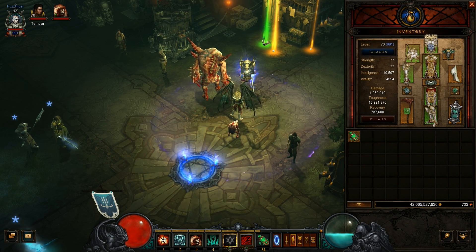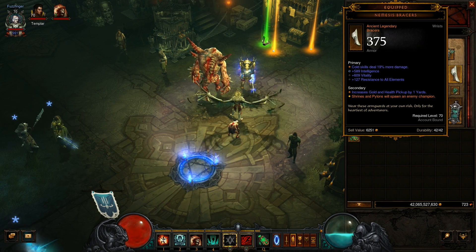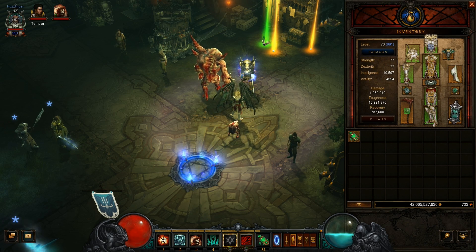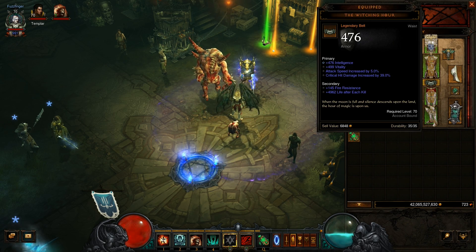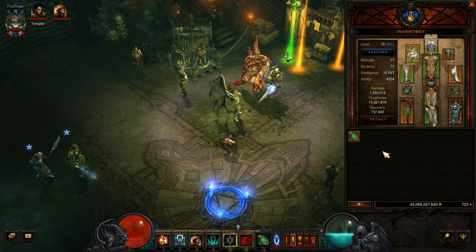Second to finally, we're going to be using the Nemesis Bracers — I do recommend getting crit instead of cold damage. We do prefer crit and intelligence. And then finally, we would like to use the Witching Hour — it's just a flat out damage buff, and the more damage we have in a speed farming build, obviously, the better.